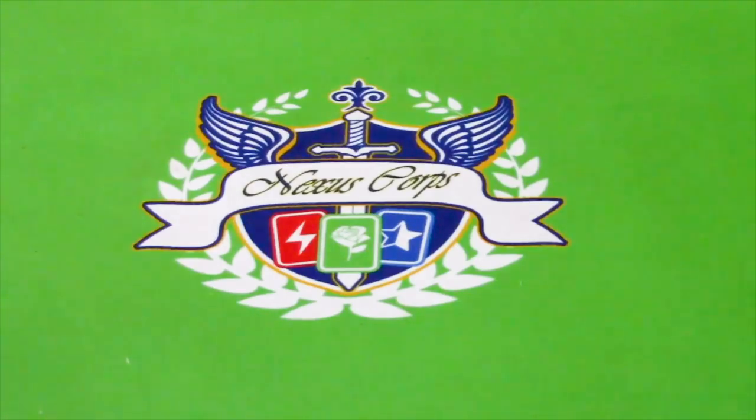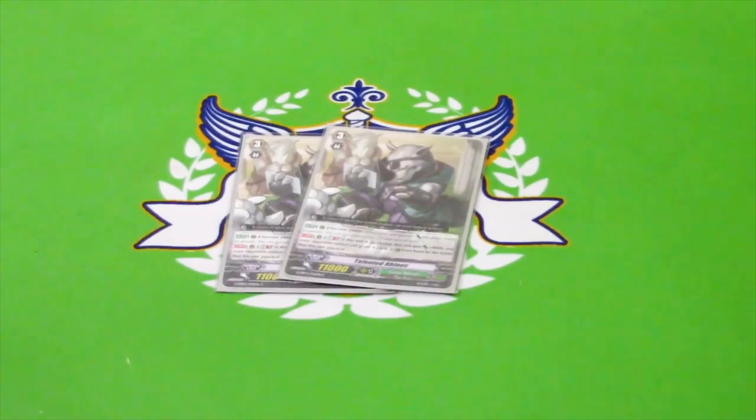Two copies of Talented Rhinos. He's got the Success Ability on Rear Guard Circle, and then GB1: when he's successful, continuous, he gets +4k, and when he attacks a Vanguard the opponent can't guard with grade zeros. This is sort of your win condition, combined with another card and the Zeroth Dragon for the Zoo Nation. It's a very good Rear Guard. I didn't really run more than two because you don't want to ride him ever, and you draw so many cards that you're probably going to see him anyway. I like him at 2.